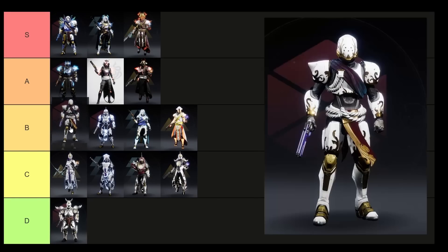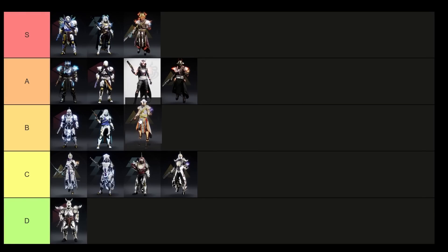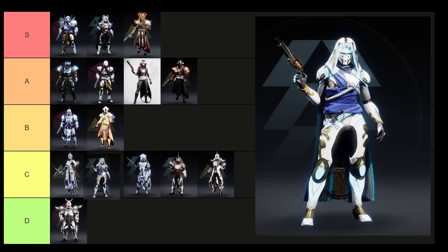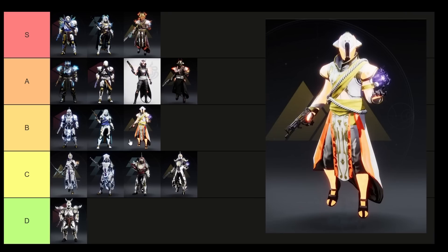Moving up to B tier — I'm going to move the 2018 Titan up a tier because if more people had access to it, I feel like they would use it more often. The chest is pretty awesome, the legs are cool, and it's just an overall clean looking armor set. I'll leave the 2018 Hunter and Warlock here in B tier — they're not bad at all, though the Hunter might even be a B-minus since I don't really see anybody using it. For the Warlock, I really only see the legs and sometimes the helmet being used, which are pretty useful for solar builds because of the way they glow.